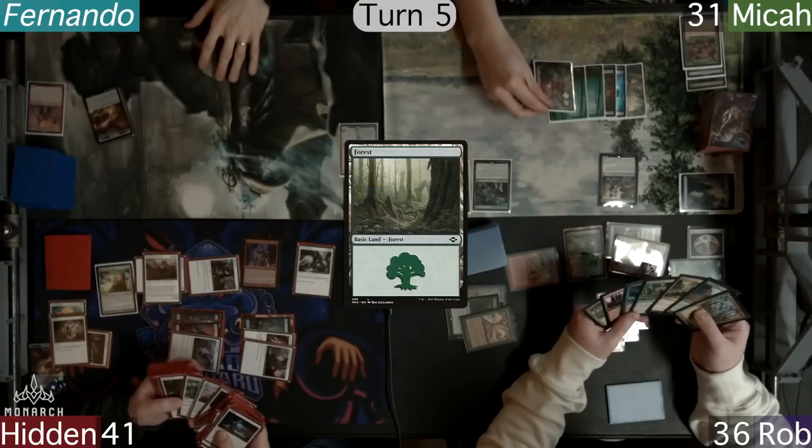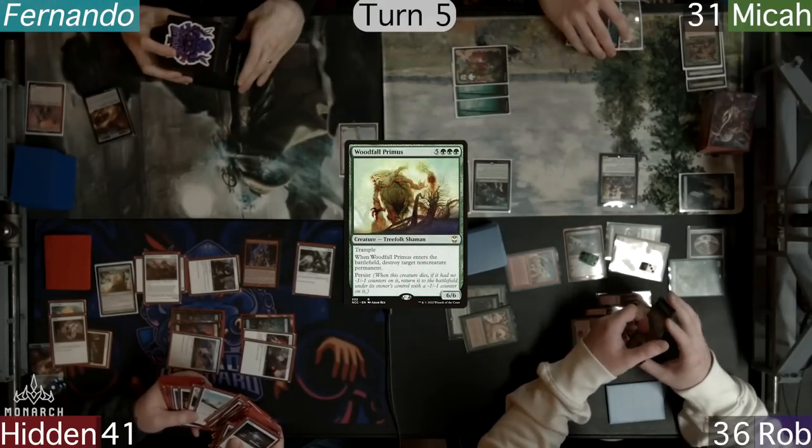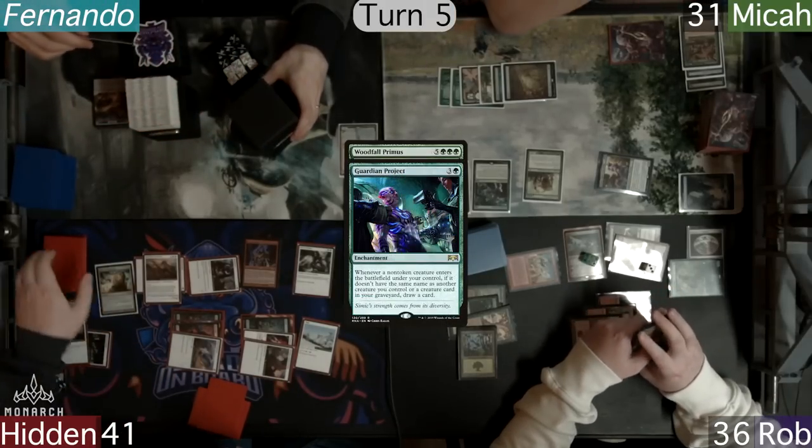Micah plays another Forest and for 7 casts a Woodfall Primus. With this, we realize Hidden should have drawn a card off Zavala as the Woodfall enters. It triggers the Guardian Project and its ETB to target Minx.